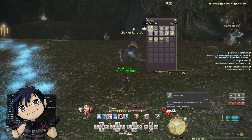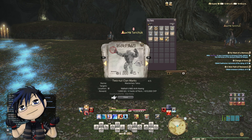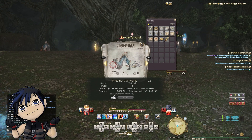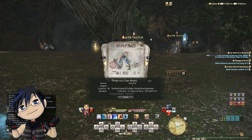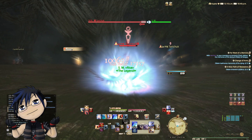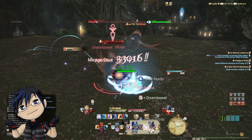The hunt was first introduced in patch 2.3, and it refers to specific monsters in the overworld that players can kill for rewards. There are regular marks, which are a regular monster, and elite marks, which denote more powerful monsters that can be separated into rank B, A, S, and SS depending on how dangerous they are.